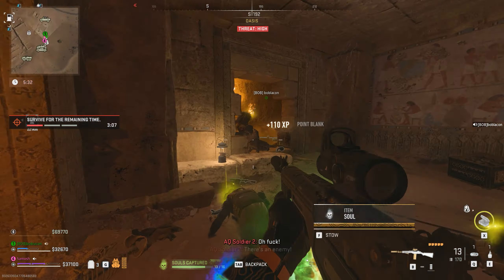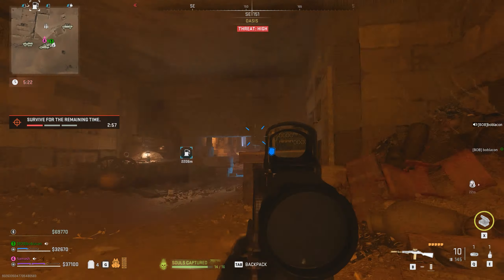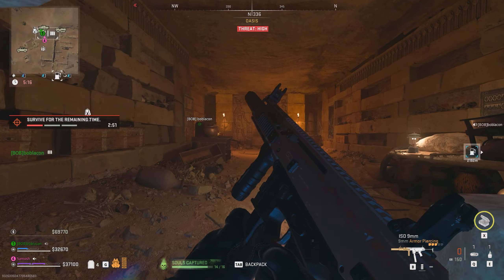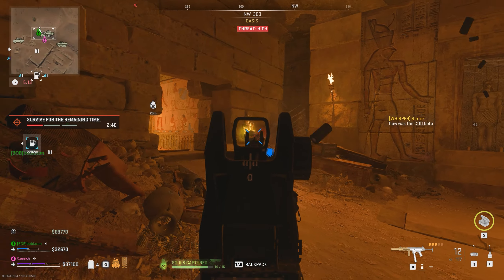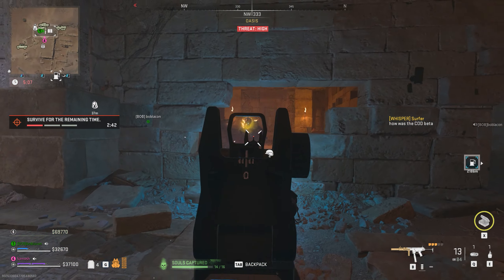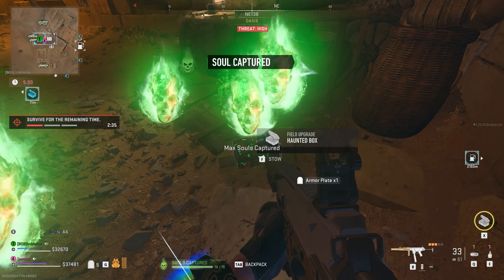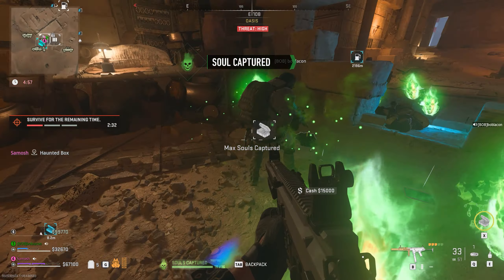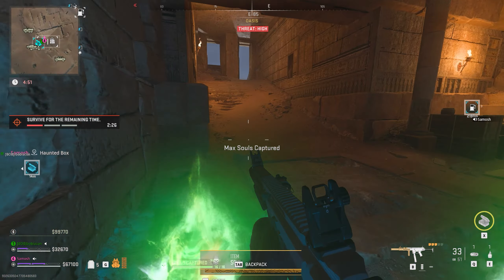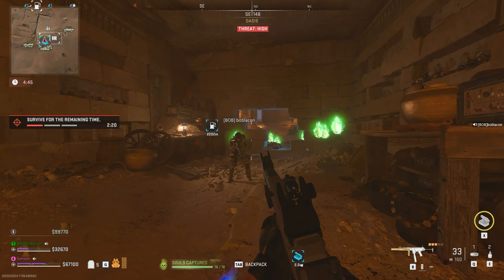The Pharaoh doesn't throw anything at you but gets quite fast, and because he's a bullet sponge every time you need to reload you need to sprint far enough away. You can also drag him outside the tomb if teammates have gone down from the AI or from the pharaoh one-tapping them, so others can revive. Once you've killed him, a bunch of souls drop along with a few self-revives and a haunted box. The haunted box drops both ammo and armour at the same time, it's better than an ammo box upgrade, and it carries over between rounds.